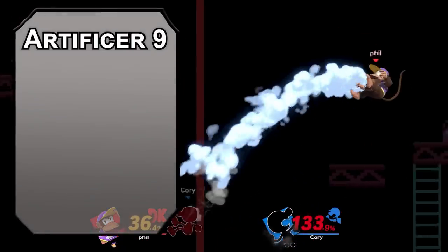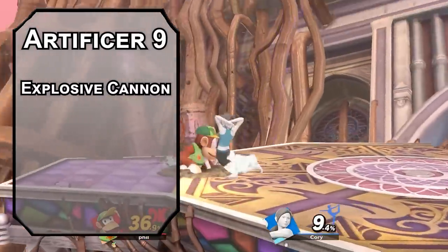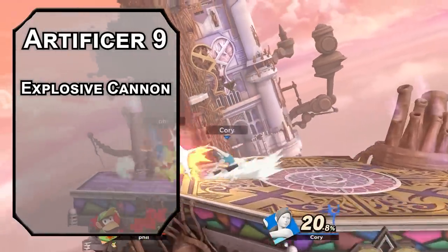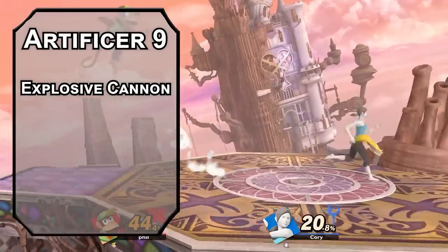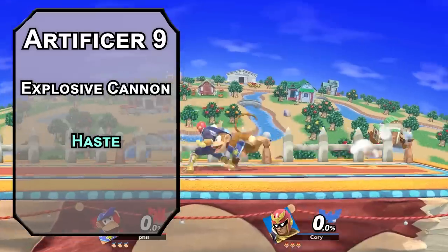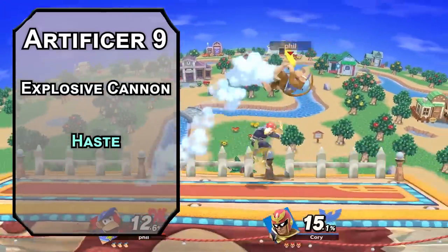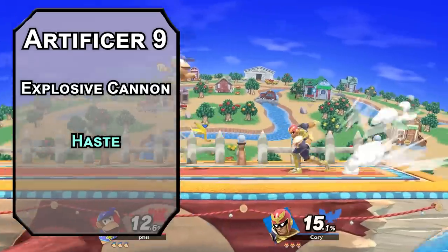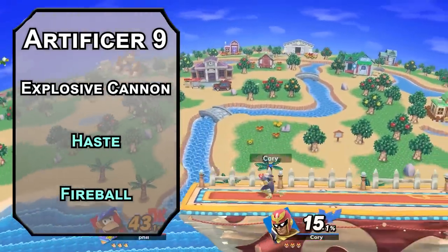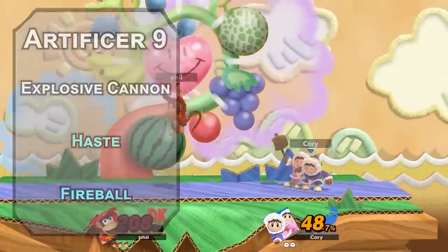Ninth level Artillerists get Explosive Cannon, adding a d8 of damage to your attacks with your Eldritch Cannon, and you can make your cannon explode, forcing a Dexterity saving throw on creatures in a 20-foot radius and dealing 3d8 force damage to those that fail. You can also learn 3rd level spells. Haste will help you move like a monkey with doubled movement speed, +2 to AC, advantage on Dexterity saving throws, and an extra action to dash, disengage, hide, or make one more attack per round. You also get Fireball for free from the Artillerist list, forcing a Dexterity saving throw on creatures in a 20-foot radius, dealing 8d6 fire damage — letting you lob an orange grenade and watch the Kremlings kaboom.